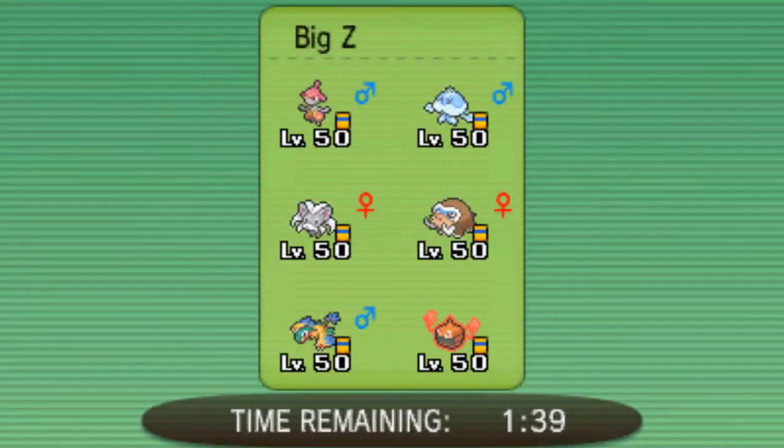My opponent is bringing a Medicham, Jellicent, Mamoswine, Cinccino, Archeops, and Rotom Heat. I'm gonna be bringing in Azumarill, Clefable, Conkeldurr, Metagross, Heatran, and Rotom Wash.